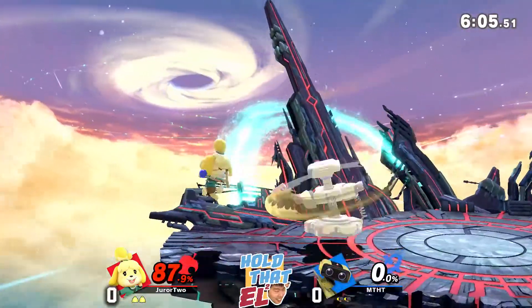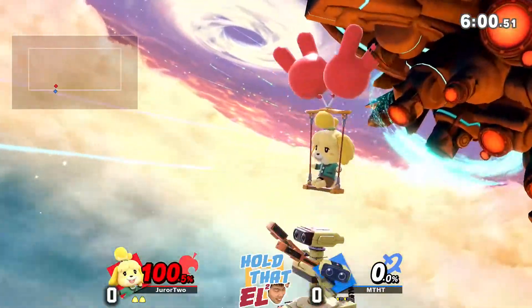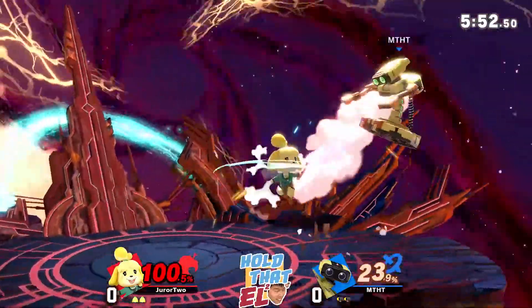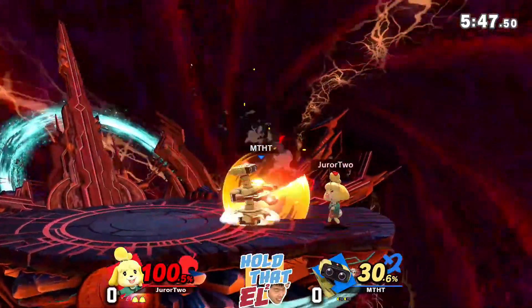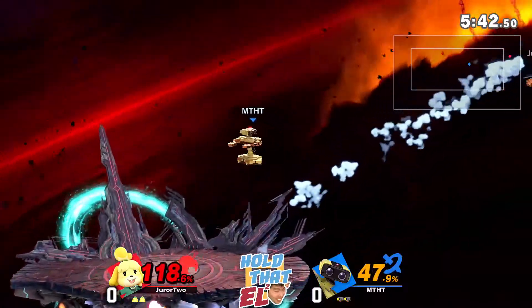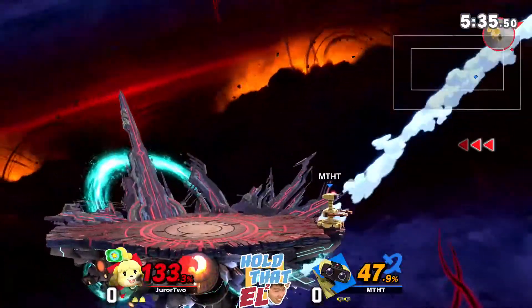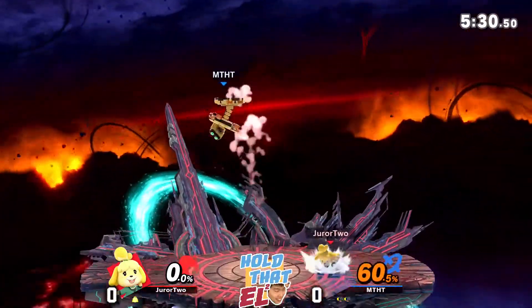Recoveries don't matter if you stand off the top of the stage. Another side-B connecting, sending them off stage. Definitely a pressure point of this matchup because ROB has a lot of aerials and can float. No hitbox on the recovery. You can't really end up between the end of the fishing hook and Isabelle — she absorbed the laser though. Good try, a bit too late.